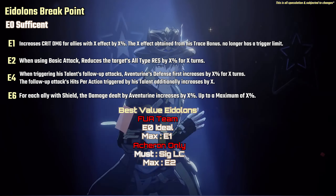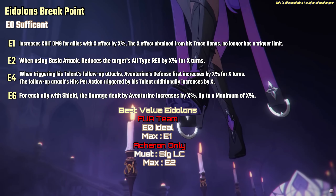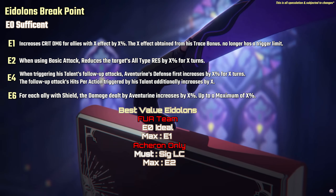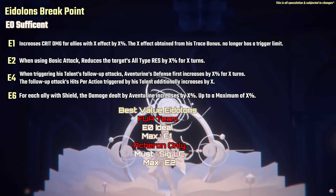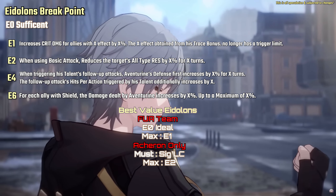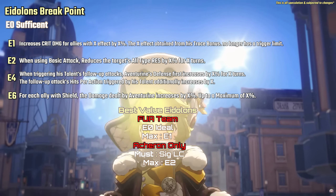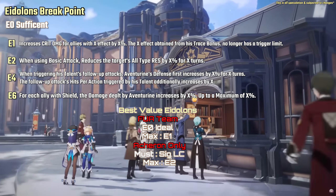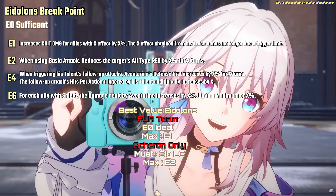For his best price-to-performance ratio, it's situational. His E1 is way better than his signature LC if you're running Topaz and follow-up attack units. For players pulling him only for Acheron, his signature LC is a must with his E2 at max. Wouldn't recommend pulling Aventorin without his LC for Acheron, as Fuxuan would do better. Players should also not forget that Aventorin's best team is with follow-up attack units. Overall, would recommend F2P players to stick with E0, as he's sufficient especially when we are getting a free S5 light cone tailor-made for him.